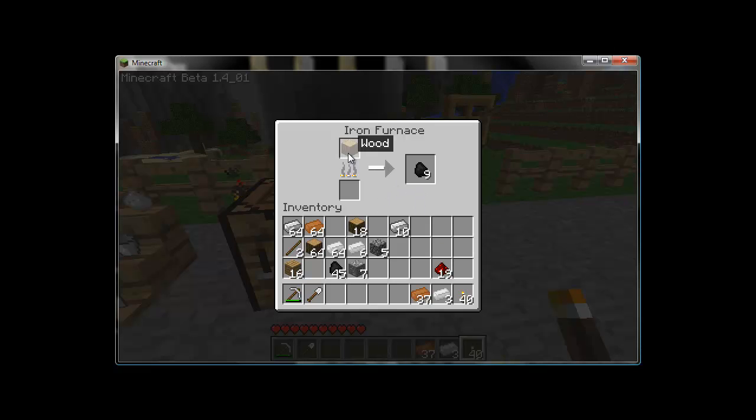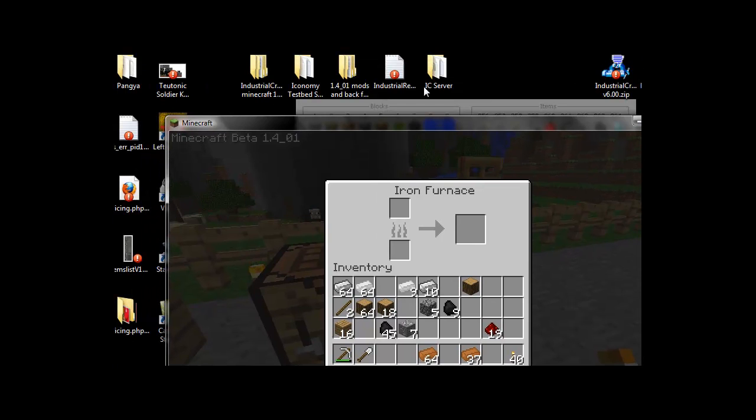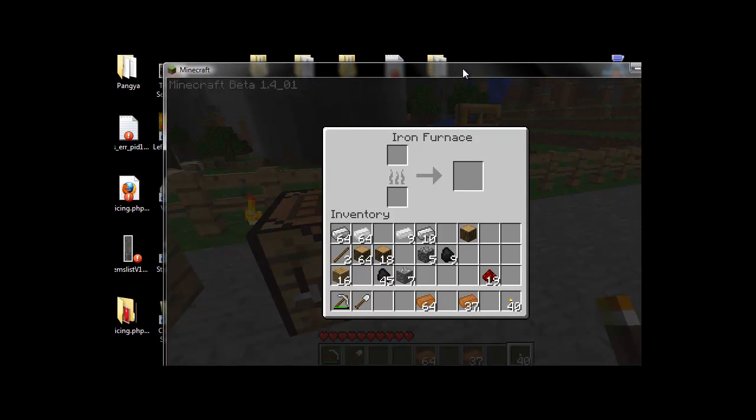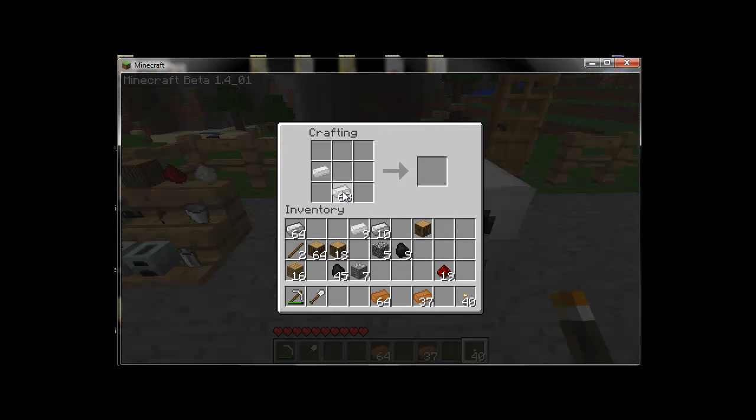Once your iron furnace is set up, we're going to smelt some new bars. Copper ingots look like this, and tin ingots look very close to iron in your item window, so just be careful. If a recipe doesn't seem to be working, check the Industrial Craft recipe text that comes with the download. One interesting thing about tin: you can make buckets out of tin instead of iron, and I suggest you do so because you'll be using a lot of iron in the hours to come.